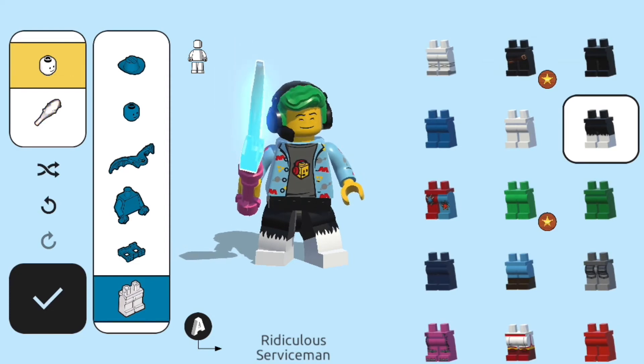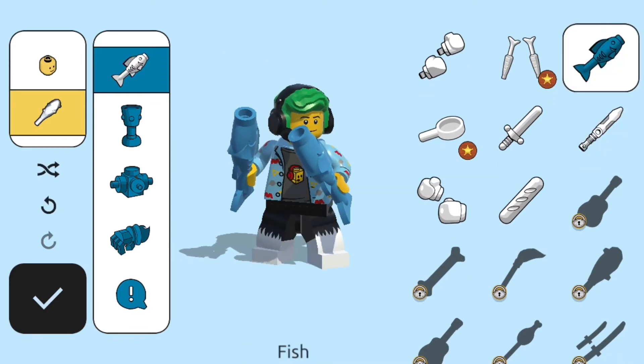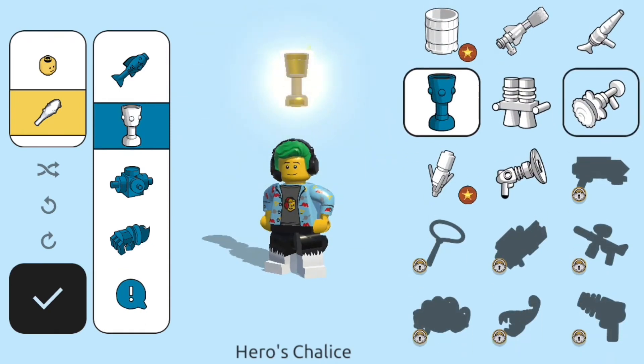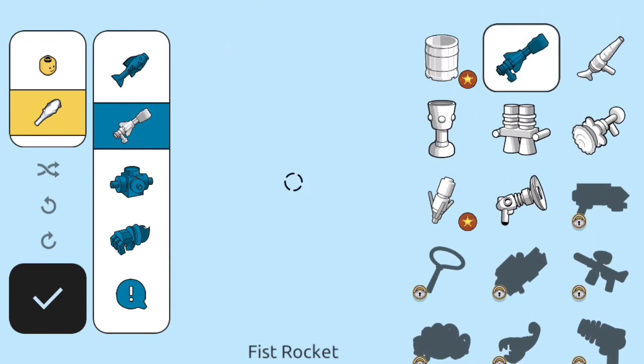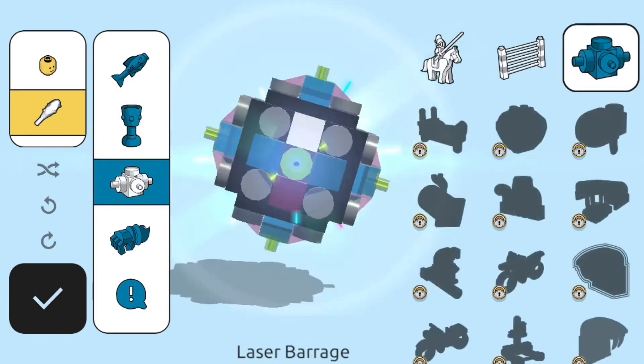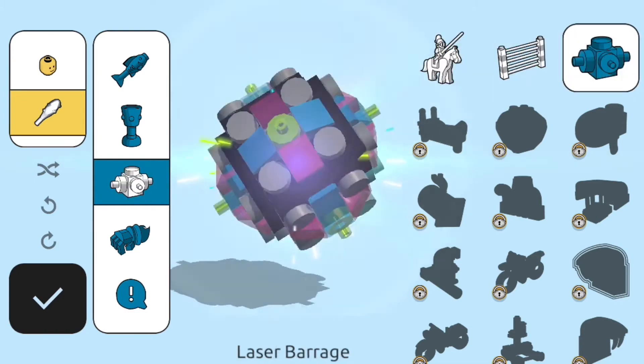Now I'm going to show you how to change your weapon. You have weapons you can unlock — I'm going to use the fish. You also have little items that help you in the game, found in boxes. I'm going to use the hero's chalice because that's a reviving one.